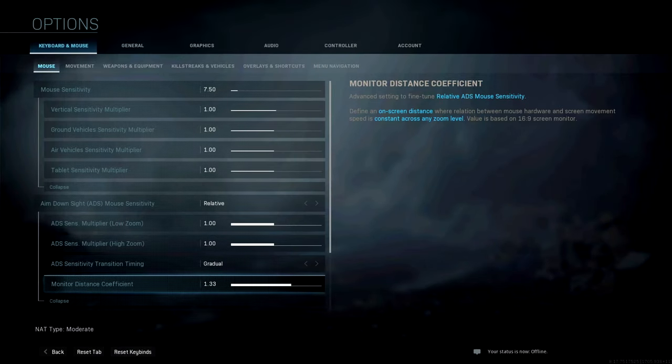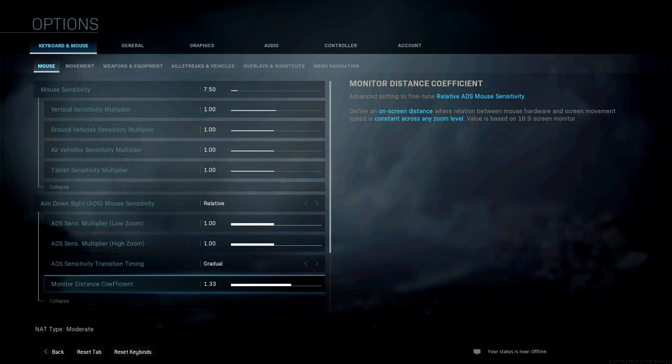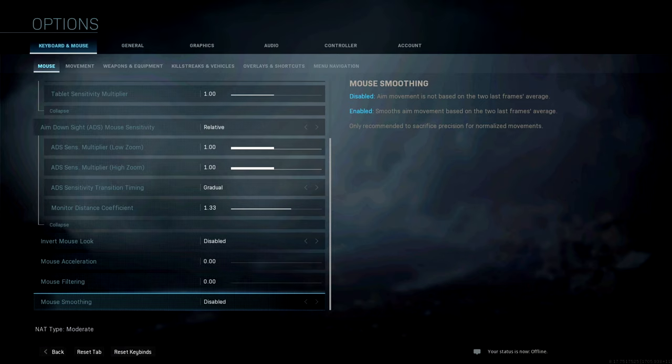Going over to his mouse sensitivity: for DPI he's using 450 and the mouse sensitivity in-game is 7.50. The rest — vertical, ground, air vehicle, and tablet sensitivity multiplier — are all on default at 1.00. Aim down sights mouse sensitivity is relative. ADS sensitivity multiplier for low zoom and high zoom are both default. ADS sensitivity transition timing is gradual, and monitor distance coefficient is 1.33. Invert mouse and mouse scope acceleration are disabled/zero, mouse filtering is zero, and mouse smoothing is disabled.